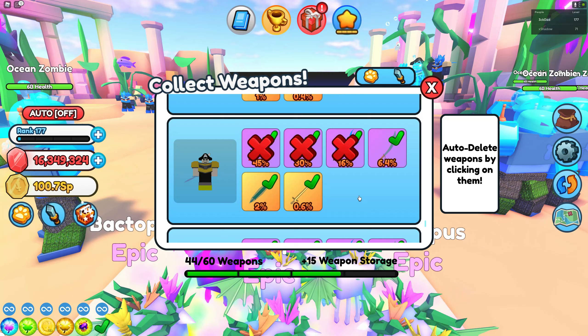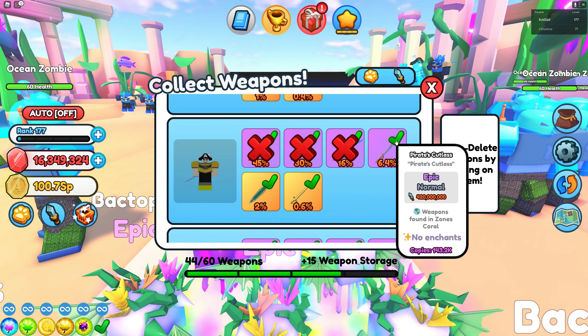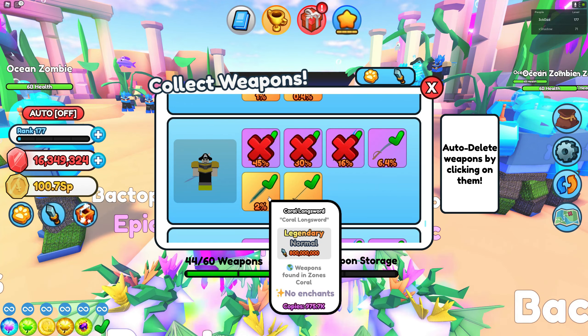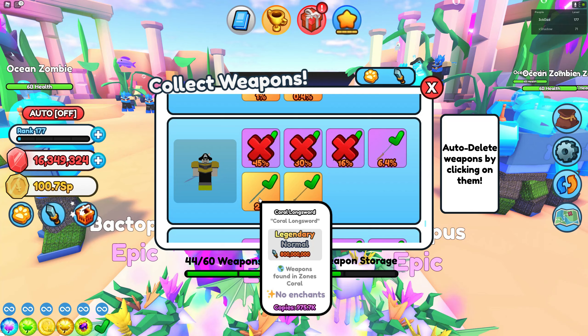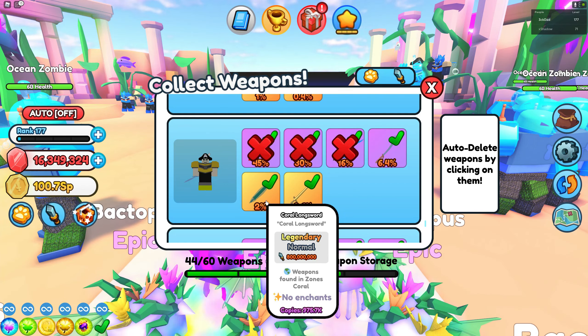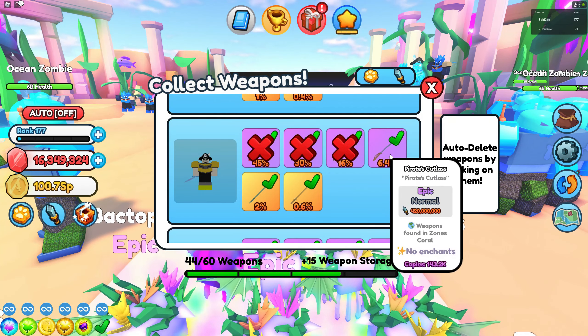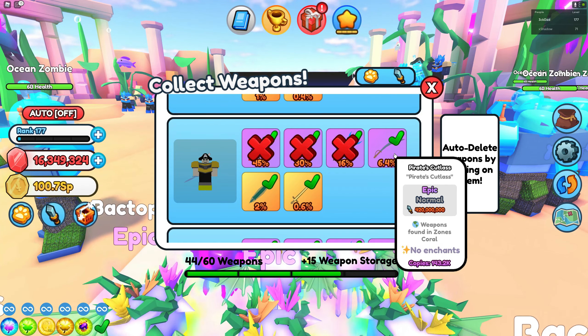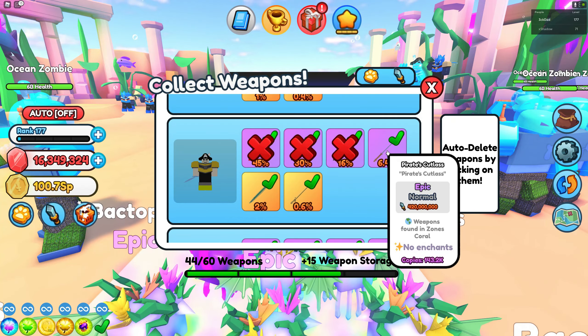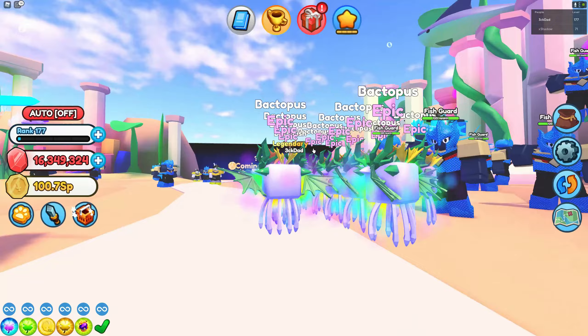Now if your character is single wielded, you can either farm 9 of the Pirate Catlas or 9 of the Coral Longsword — depends on what you want. For me, I will specifically target the Coral Longsword. It actually has a decent 2% drop rate, so you can get it easily. But if you don't have time, you can farm the Pirate Catlas as well. Now if you're dual wielded, you need to farm 18 of these because you need to craft 2 sets.